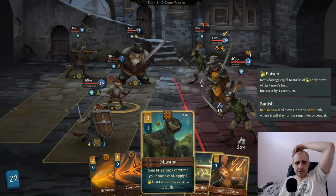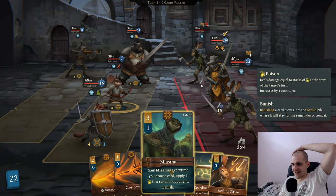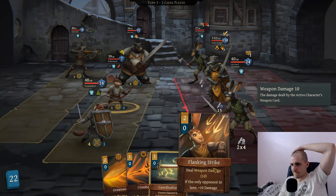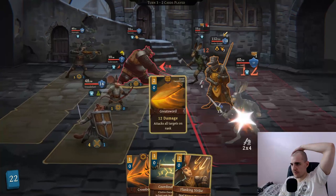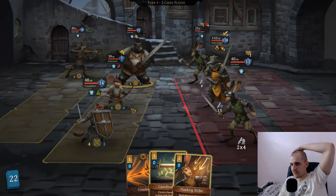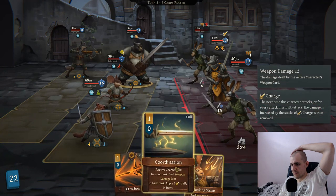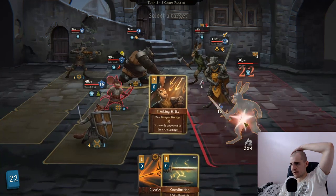I saw you streaming Gwent the other day. What have you been up to lately? Well, as you can tell I became an assassin - I'm also just learning stuff. Okay Miasma, let's do that I think. Let's go for greatsword. Killing one bunny would be nice. Coordination. Flanking strike. So we are going to go for flanking strike on the bunny. Coordination on the bunny - I keep using that wrong.